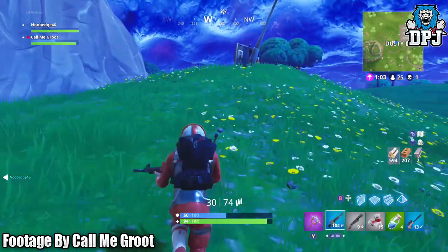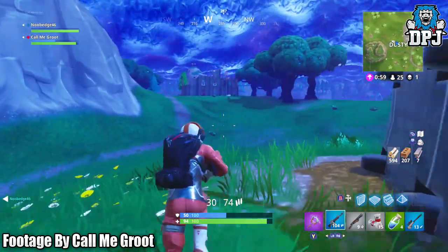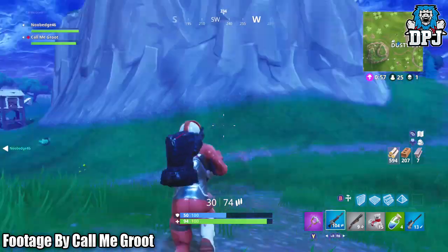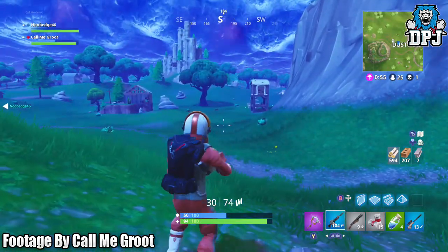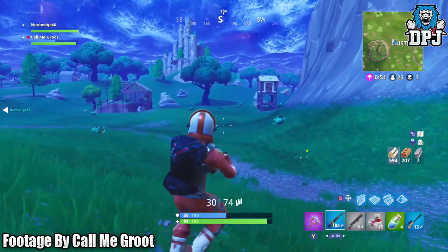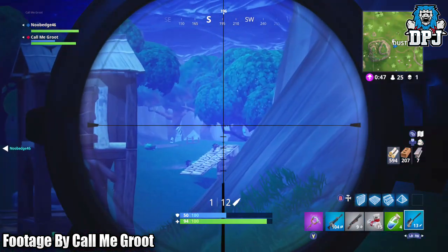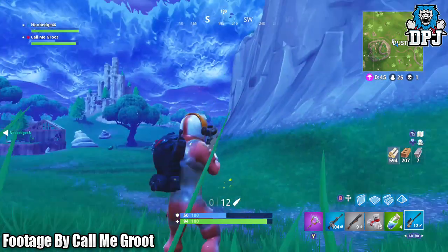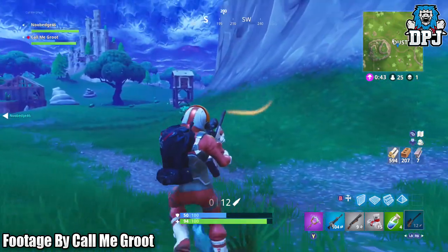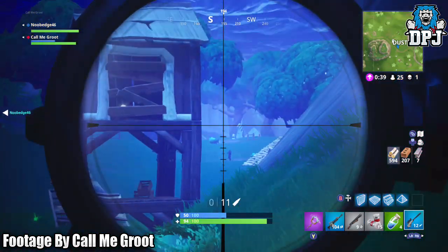Bolt action snipers do so much more damage compared to semi-auto snipers, so you can understand why this was addressed. If you didn't have to zoom out to reload the bolt action, there'd be no point using semi-auto snipers at all — you could shoot quicker without scoping out but do way less damage anyway. So it makes sense Epic fixed this.